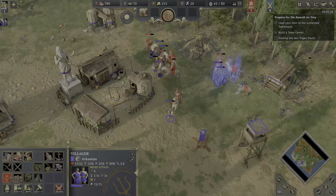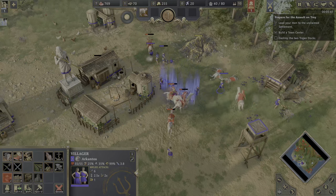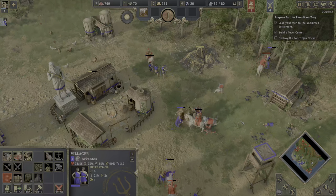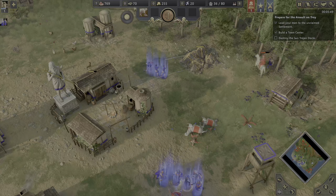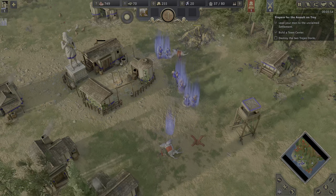The AI is actually focusing down only my villagers, and it was able to kill two of them. It's annoying that we lost three, actually. So annoying.